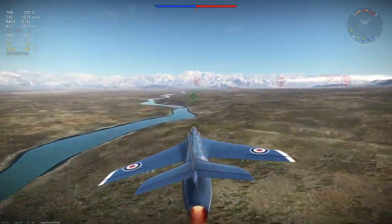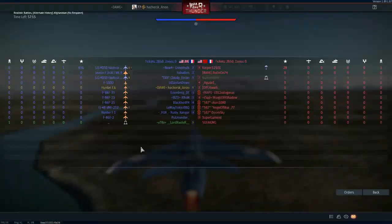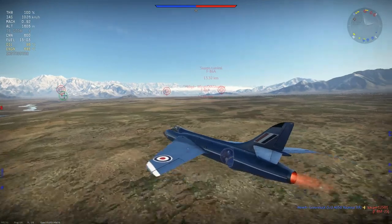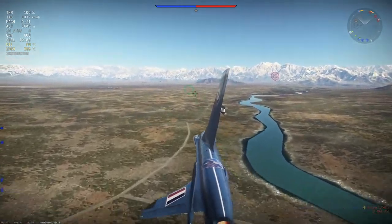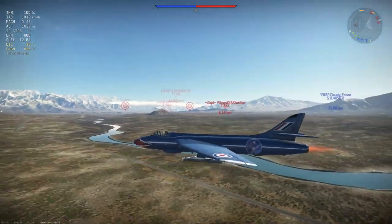There's an F86K - those are fairly dangerous. Although I believe on the stat cards I am actually faster than them, even though they have afterburners. One of the main things I want to look out for in this Hunter F6 is the F86K.